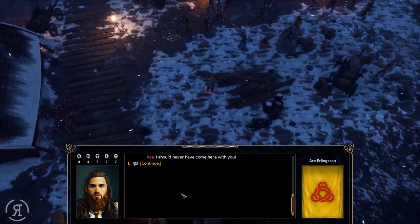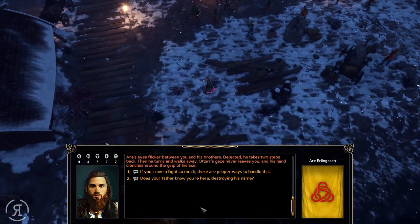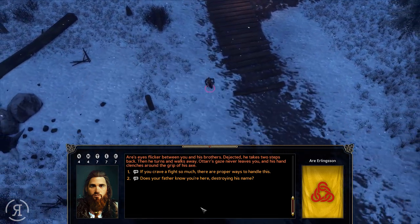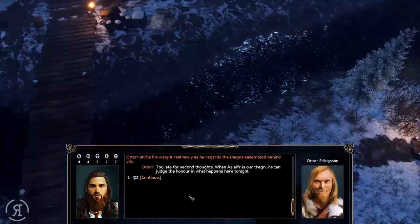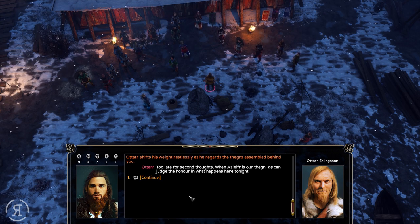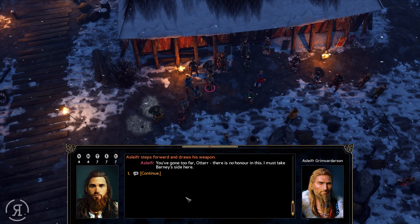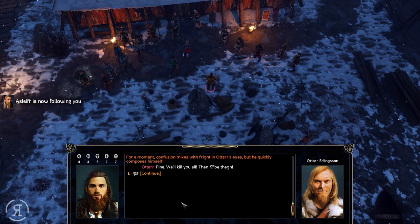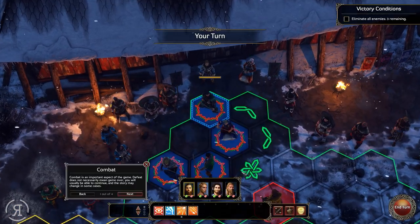'Nothing about this is honorable — I should never have come here with you.' 'Then run, Ara, run back to the farm like a coward.' Ara's eyes flicker between you and his brothers; dejected, he takes two steps back and walks away. Otter's hand clenches around his axe. Asleif steps forward and draws his weapon: 'You've gone too far, Otter — I must take Barney's side here.' Confusion mixes with fright in Otter's eyes. 'Fine, we'll kill you all — then I'll be thane.'